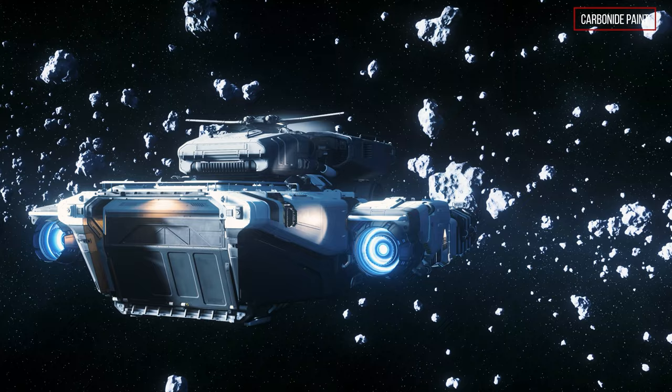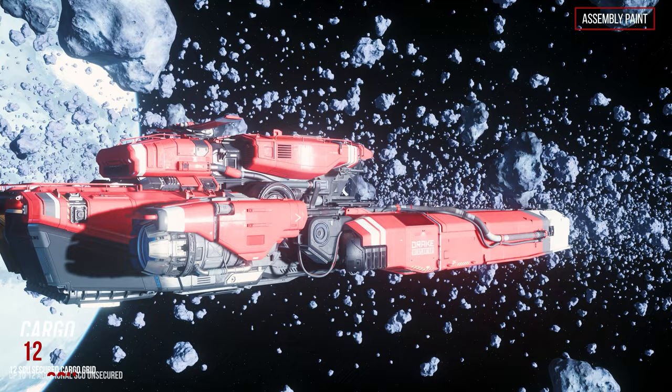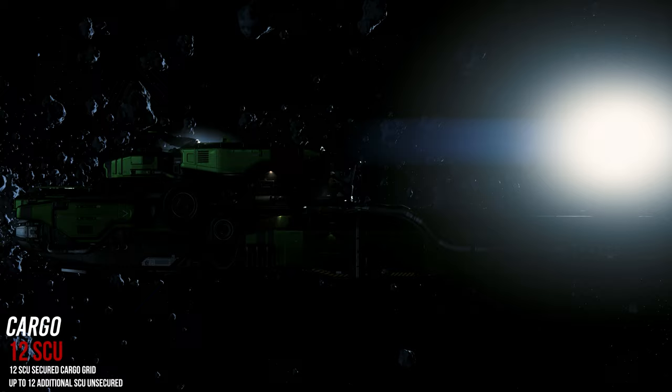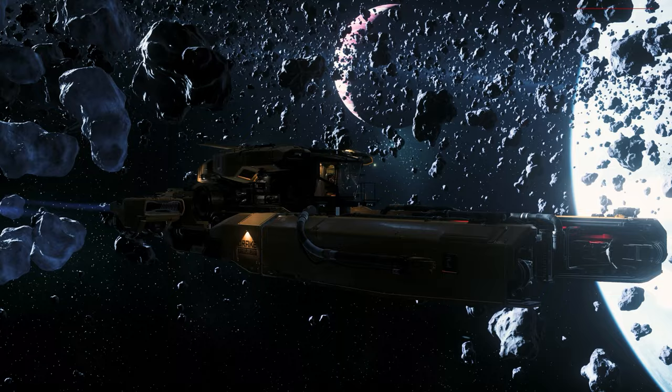With 12 SCU cargo capacity on the secured cargo grid, the Vulture offers ample room for salvaging trips, with an additional 10 to 12 SCU optionally squeezed into the cargo hold as unsecured cargo. For safety reasons, however, we recommend that you do not overdo it with additional loose cargo, as you otherwise risk your entire ship including its cargo.